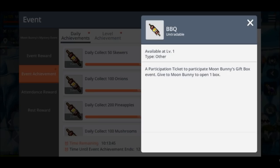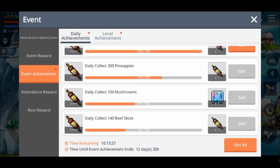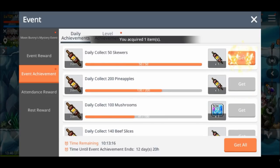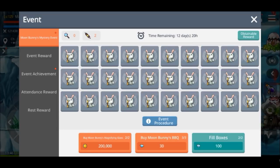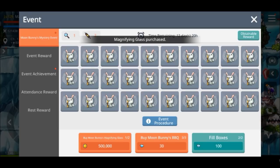Most of them will give you the reward of the barbecue, which looks like a shish kebab. This one gives you a 30-minute auto battle recharge ticket. Once you've collected some of the barbecues — I'll just get these two that I've got so far — go to the moon bunnies mystery event and you can see I've got two barbecues right there. For the next one I've got zero magnifying glasses, so you can buy the magnifying glasses down the bottom for 200k.